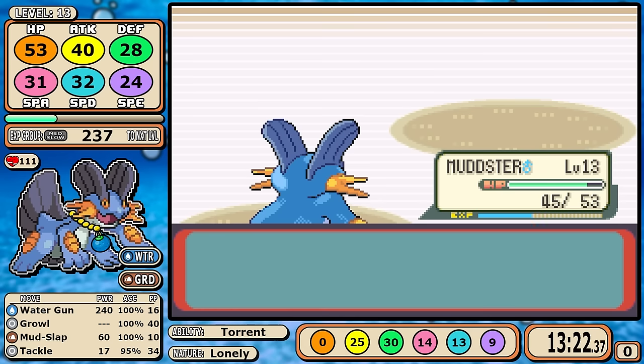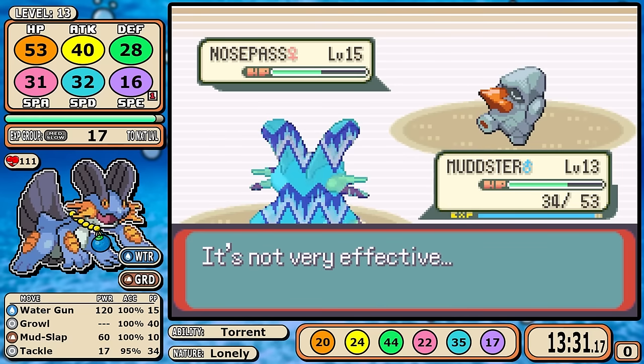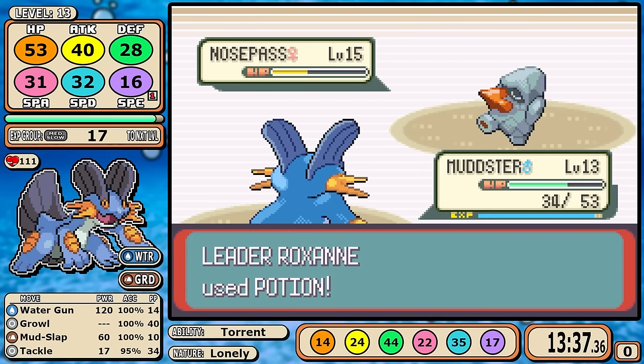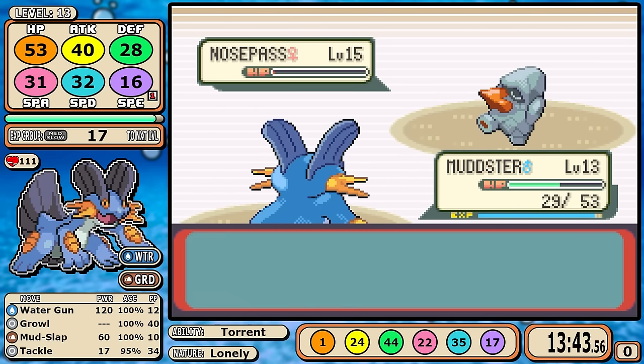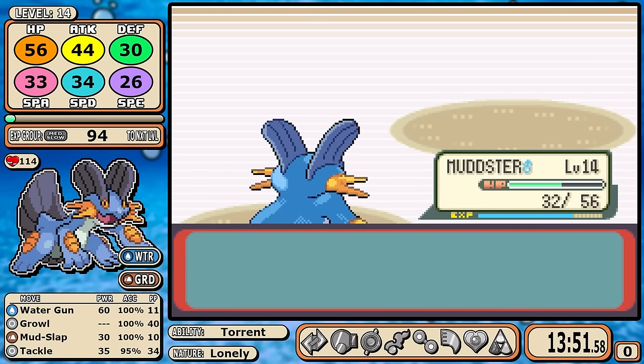If you do this battle at minimum it's still winnable, but it's just not guaranteed. Rock Tomb has that speed drop combined with maybe Nosepass's Oran Berry, and Roxanne does have a little stash of potions that means you can be stalled out. But the benefit of needing some levels later in the run makes this a pretty quick first gym badge.